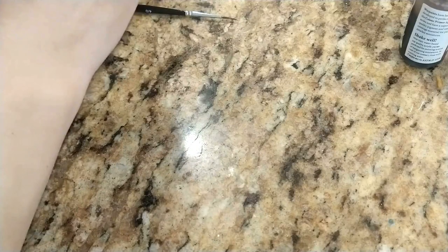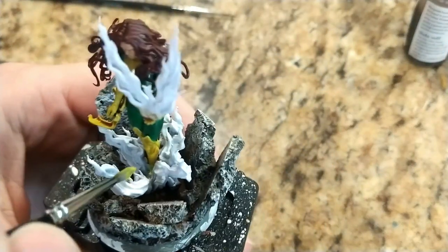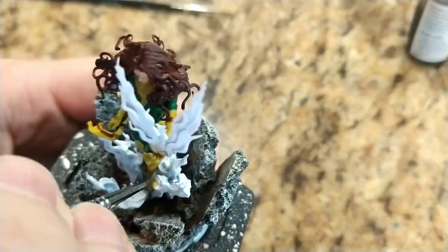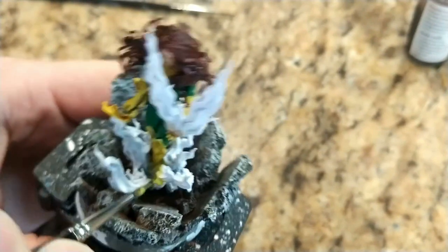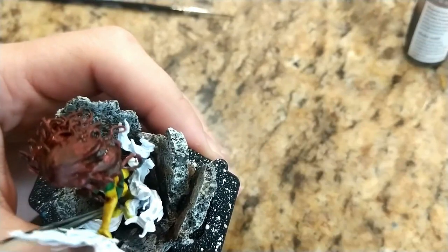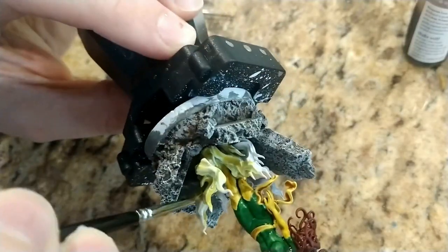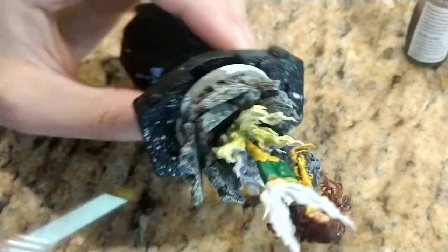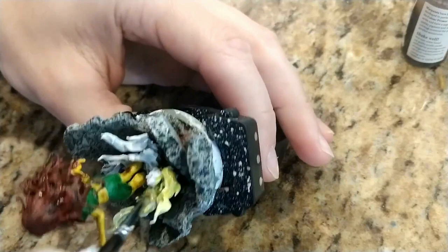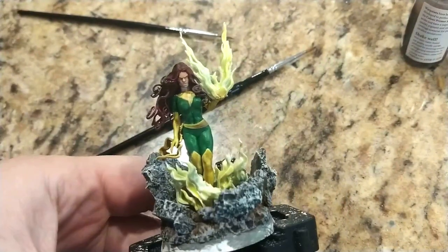So here is where I start to try something new. Fire is one of those things that can be very difficult to get right. If you saw one of my previous videos I was trying something like GW's contrast paints but instead using a glaze medium. Out of curiosity I decided to try it out for this use case. So I take the yellow and mix it with the glaze medium, load up my brush pretty heavy and apply it on all the fire areas. I was very skeptical at first but it turned out amazing — way better than I ever would have thought.